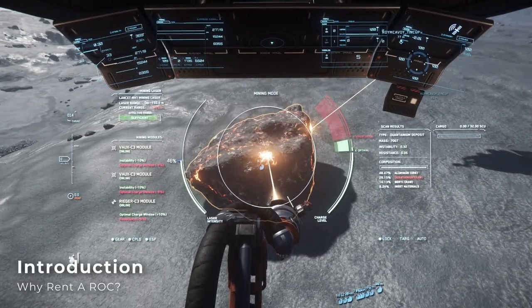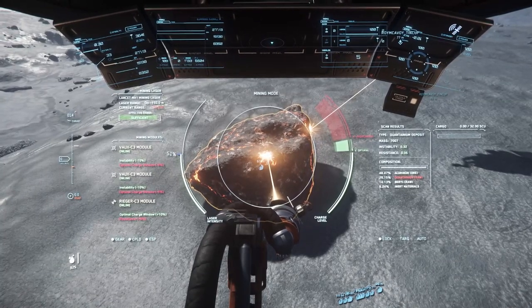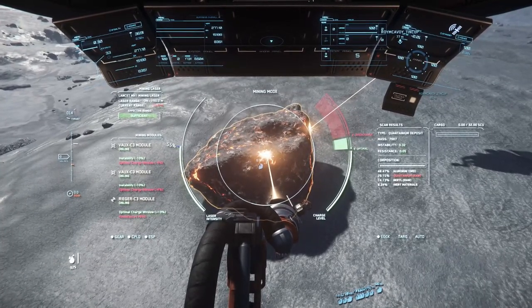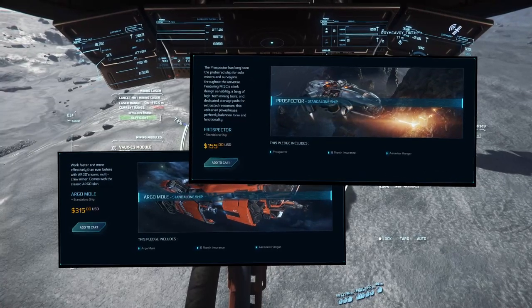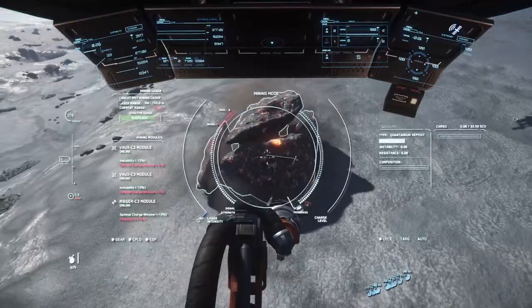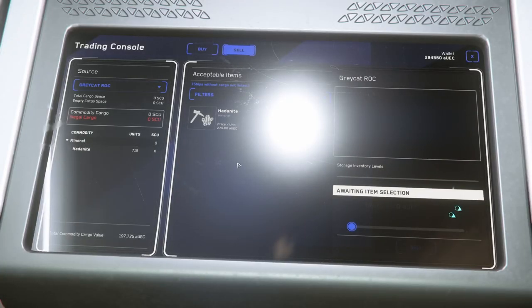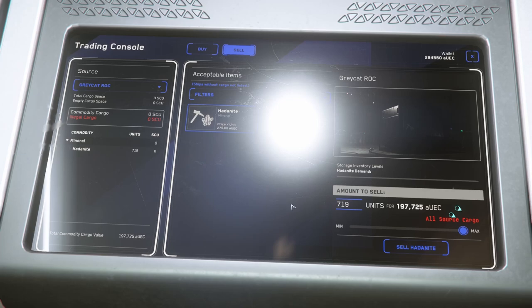While mining in the Prospector or Mole might be some of the fastest ways to earn money in Star Citizen, they require 2 or 5 million in upfront starting credits, or an expensive ship pledge to even access. It takes a lot of bounty hunting to earn up that type of cash. However, you can earn around 150,000 credits per hour rock mining, which can have you buying a Prospector or other large ships after a couple of successful mining sessions.